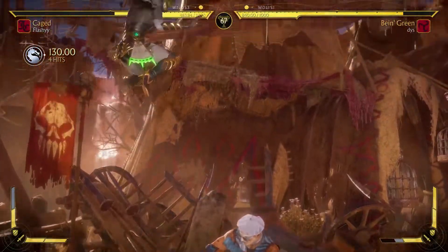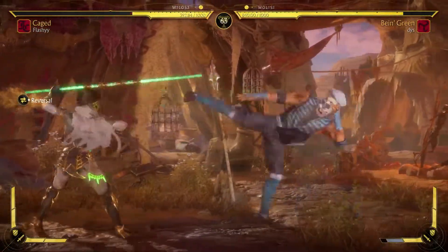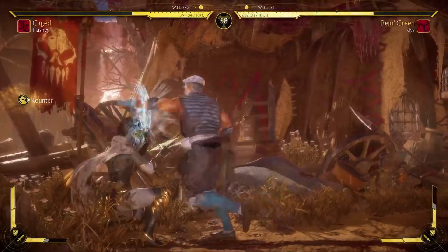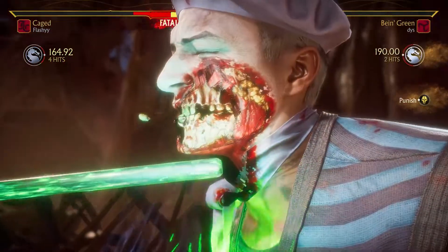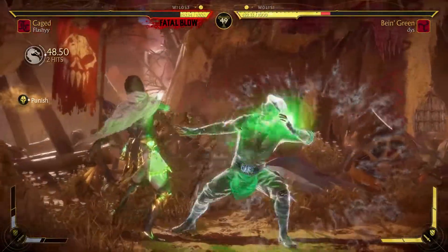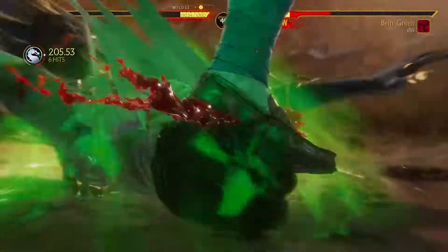I tried to get an anti-air there. No flawless block. Okay, that works. Every time I go for the low, I'm going to meter burn this. There we go. Finally. And they read the grab. Very nice. I think that's their round. Fatal. We're still in this one, but it's gotten way too close. They started adjusting really well.